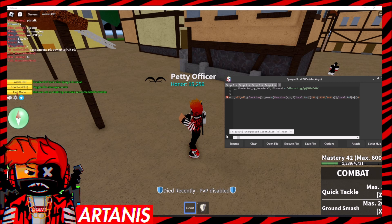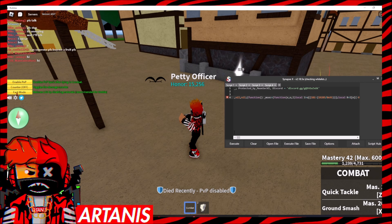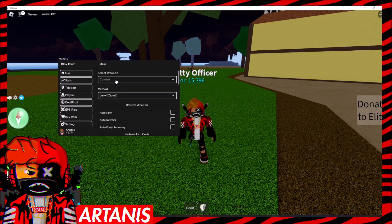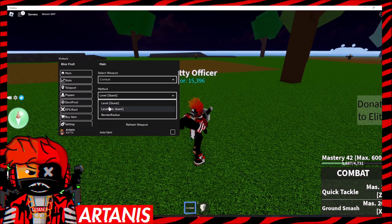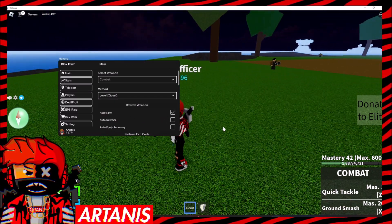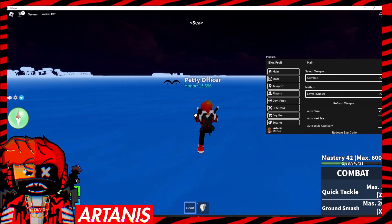We're going to actually attach the script first. It's a pretty large script — I don't know why this wasn't using a load string, but anyway. We got the main menu here. We can select the weapon for the auto-farming, which is going to be combat. We can do method: level with a quest, level with no quest, or just default. So we can click auto-farm and it'll move my character at high speeds.